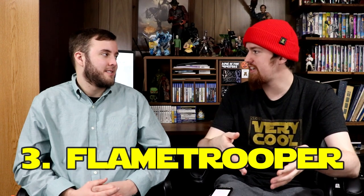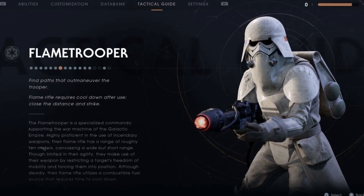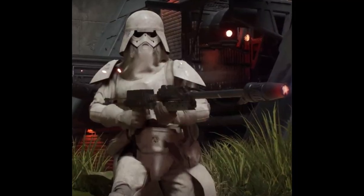Coming in at number three is another design we're suckers for — the flamethrower trooper. On Kashyyyk in the game, there are flamethrower troopers that are basically the Empire Strikes Back snowtrooper with a gas mask apparatus on their face and a giant flamethrower. It's a really cool, subtle design — it's not like a completely random new trooper. I can believe there's a small group of troopers wearing snowtrooper armor with a little breathing apparatus. It makes sense.